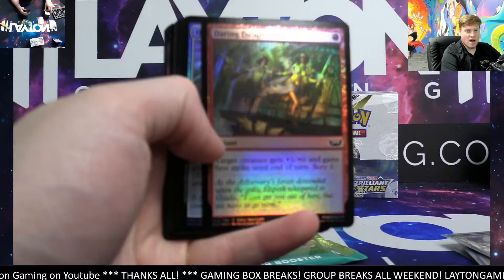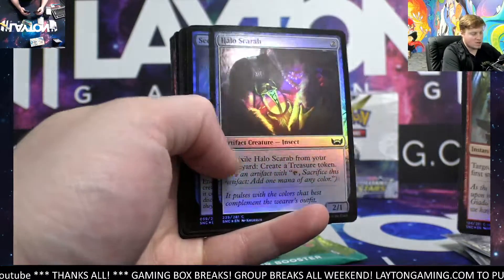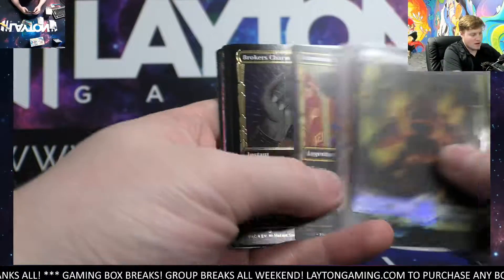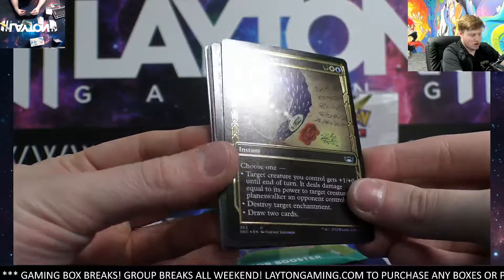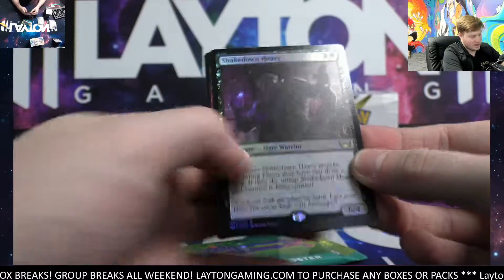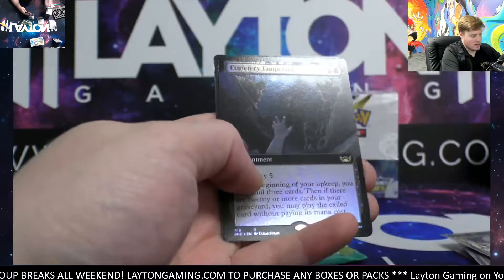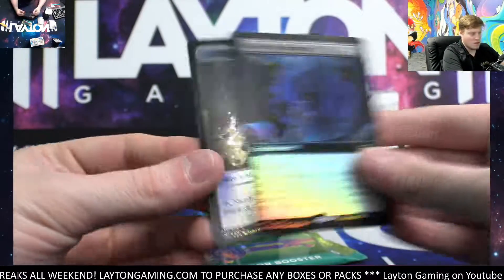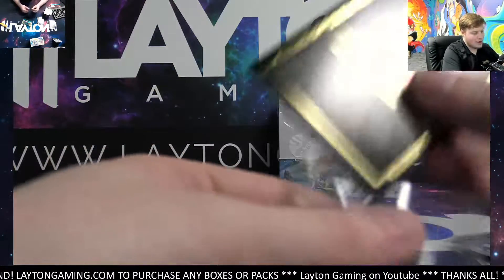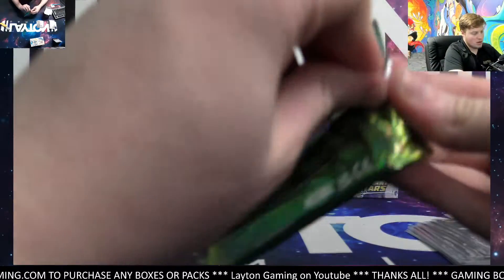I hear that Joseph — I feel like that's how a lot of people feel as well. I feel like your opinion right there Joseph is kind of one that a lot of people probably feel similarly to. You've got a Broker's Charm gilded uncommon — awesome, that is sick looking! Shakedown Heavy foil rare, Rubbish Reclaimer extended, Fleetwood, and a Cemetery Tampering foil extended rare for Matthew. One to go — going on to a box of Brilliant Stars. Good luck, thank you so much.